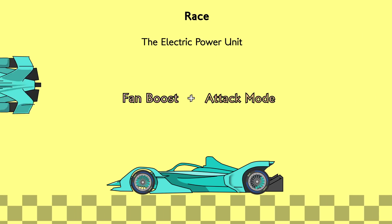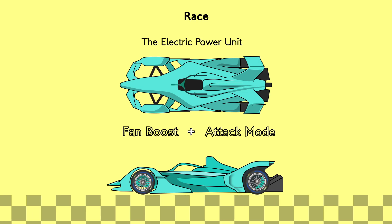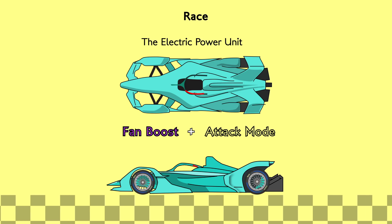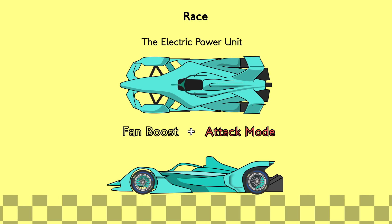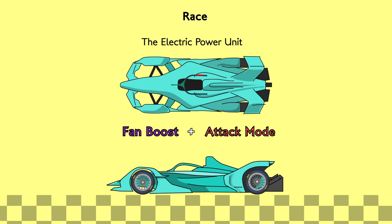How can we tell which power mode a car is in? The Formula E car's halo is equipped with a band of light that signals the car's power mode. Red lights indicate attack mode and purple lights show fan boost is active. Both colours together means the driver has used both in a devastating double attack.